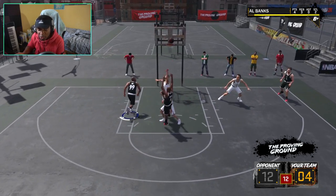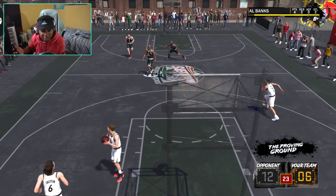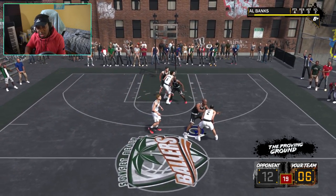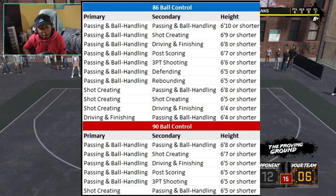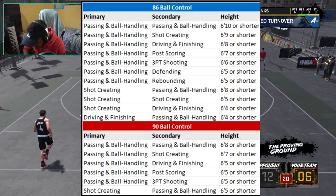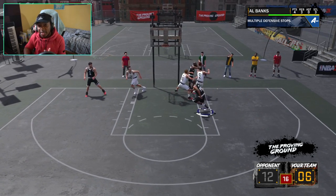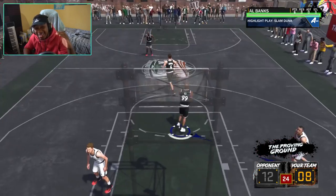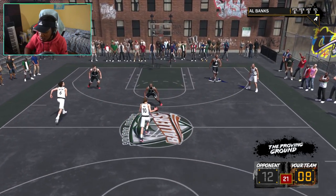If you make a 3-point shooter as primary, you won't be able to speed boost. Driving and finisher — you won't be able to speed boost either. Your primary has to be either passing and ball handling or shot creating, otherwise you won't be able to speed boost in NBA 2K18. You've got to have that 86 ball control for tier 3 dribble moves. You want the new rhythm dribbles — the best rhythm dribbles in the game? You've got to have a 90 ball control.